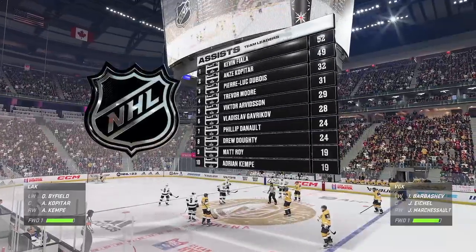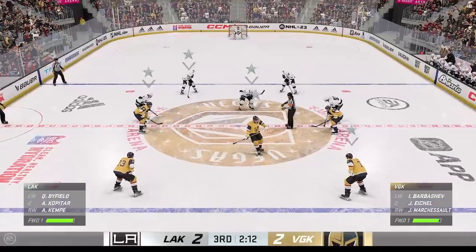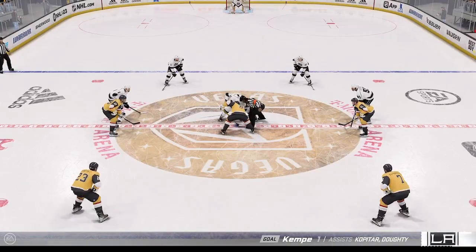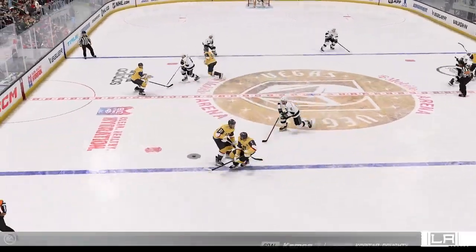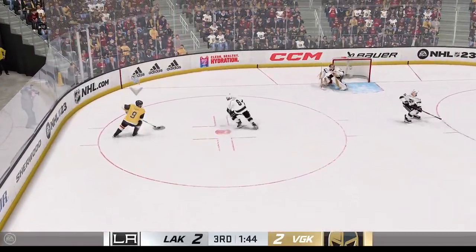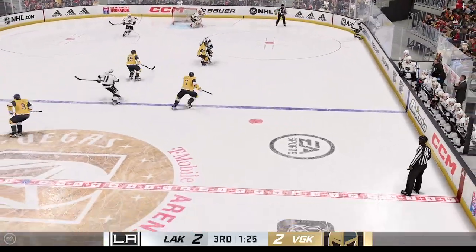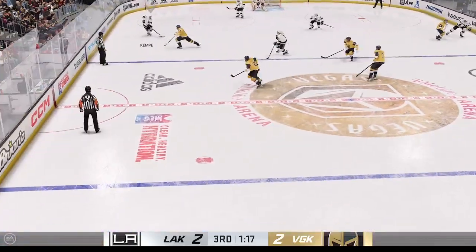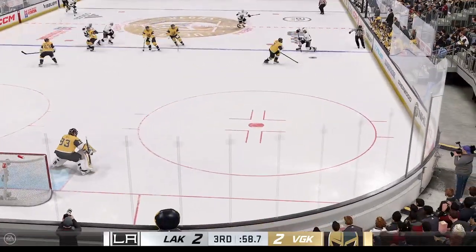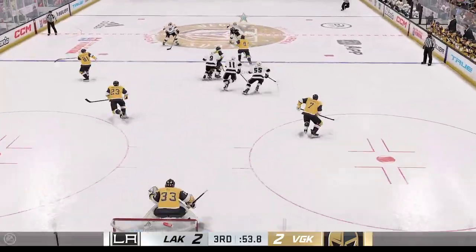LA's goal has tied things up late in this third period. Two ways to go about this, James — you attack and try to win it now, or you protect the point by getting it to overtime. Vegas has won the draw and they take possession in the neutral zone. Puck scooped up by Eichel, and that's intercepted by Anderson. And now it's to Kempe, ditched over to Anderson. Slides the puck across to Byfield. Here's a short pass to Kempe — what a chance, and it goes sideways.